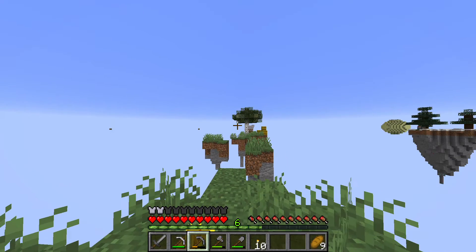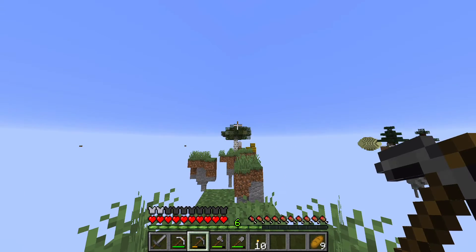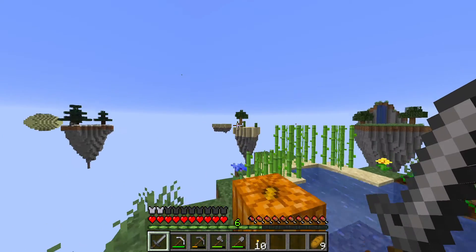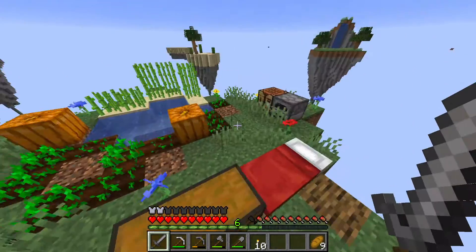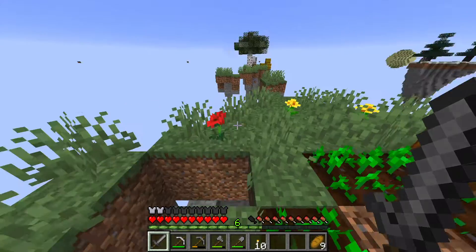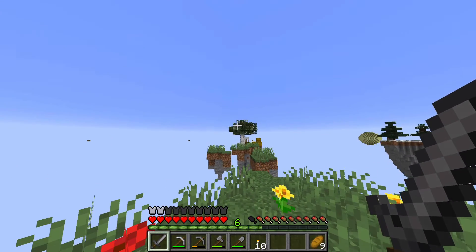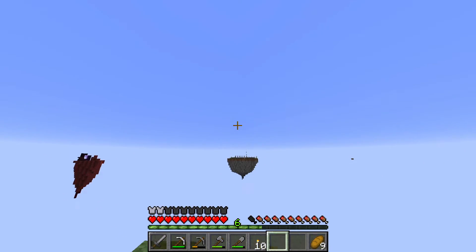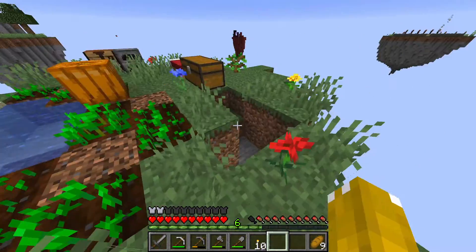I'll have to do something with that island over there — that does look like a custom tree. There's a sheep! I haven't seen anything spawning on any of these islands, so I don't know if there is any spawning. Those animals might be crucial. That over there is something I do have to get to, and I know I've said that multiple times but it's true.